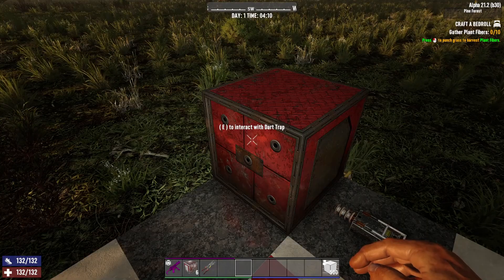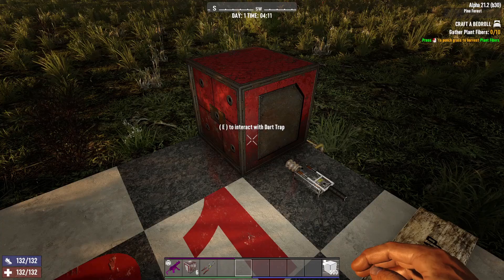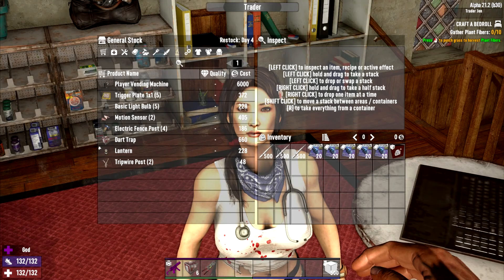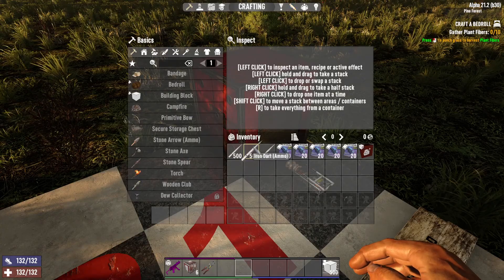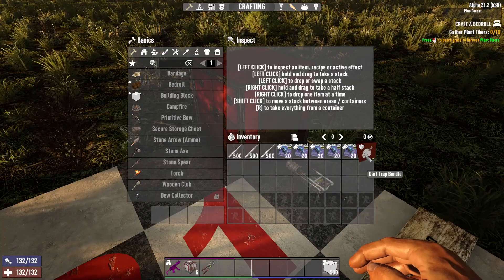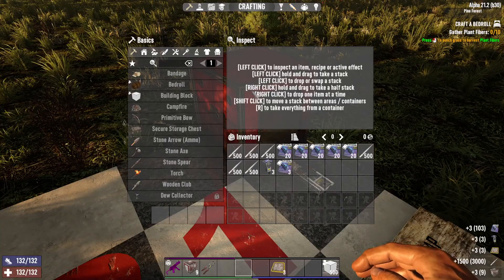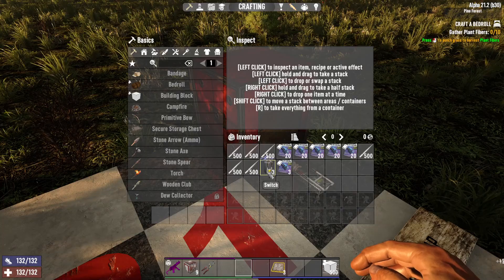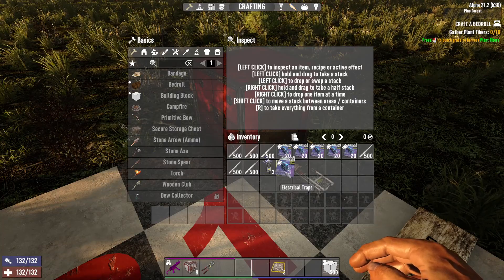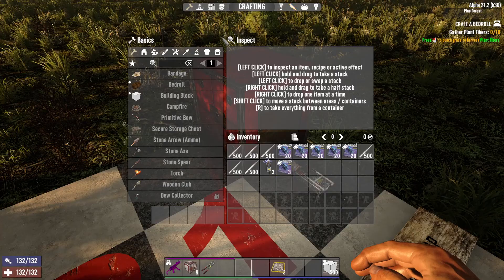There are a couple of ways you can get your hands on dart traps. Probably the simplest is buying them from the trader. You also have the opportunity to get them as rewards or in a supply drop. You'll open a dark trap bundle and typically it will have some dart traps in it, along with darts, switches, and extra electrical trap books.